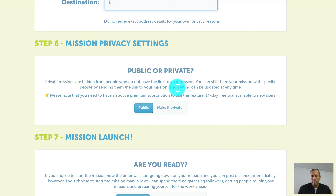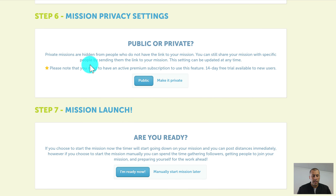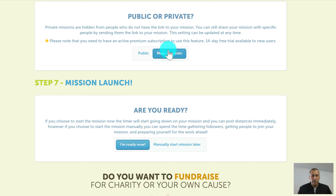Step six is about public or private missions. This setting is about whether the mission can be found easily. If you keep it private, it won't be displayed on the front page of the website — but anyone with the link to the mission can still find it. It doesn't mean they can join the mission; it just means they can find it. You can toggle between public or private visibility.